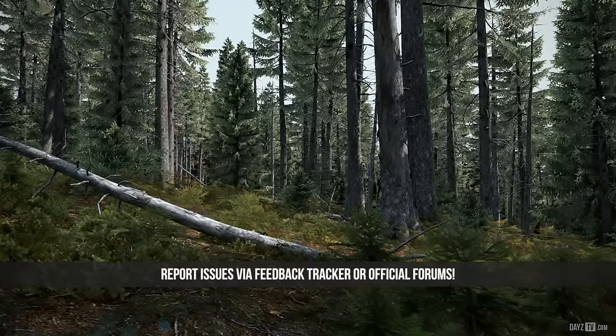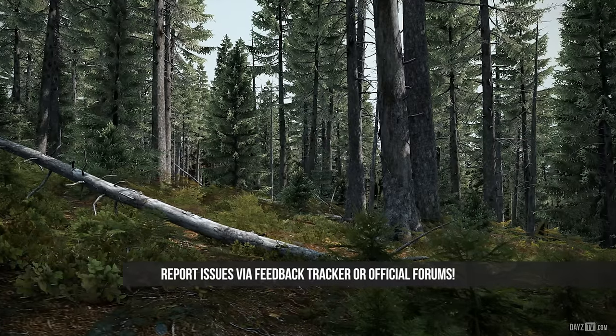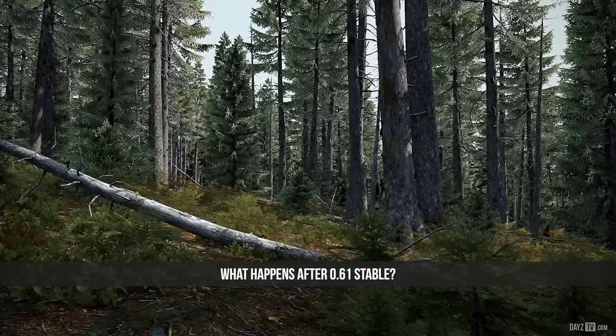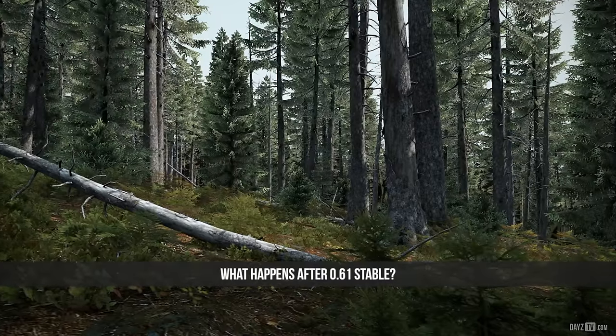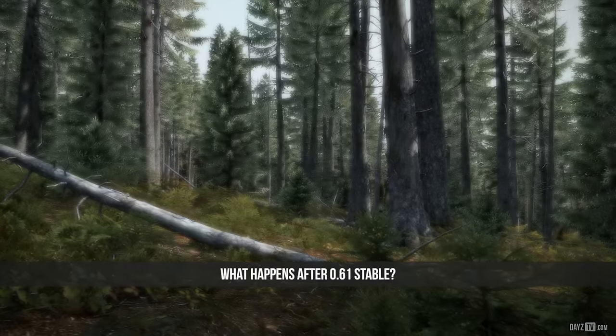If you've encountered other critical issues, please let the team know via the feedback tracker or on the official forums — links will be in the description below. So what exactly is going to happen after 0.61 hits stable branch? The plan is for a splinter team of approximately five developers to start work on an interim 0.62 visual overhaul of Chernarus.